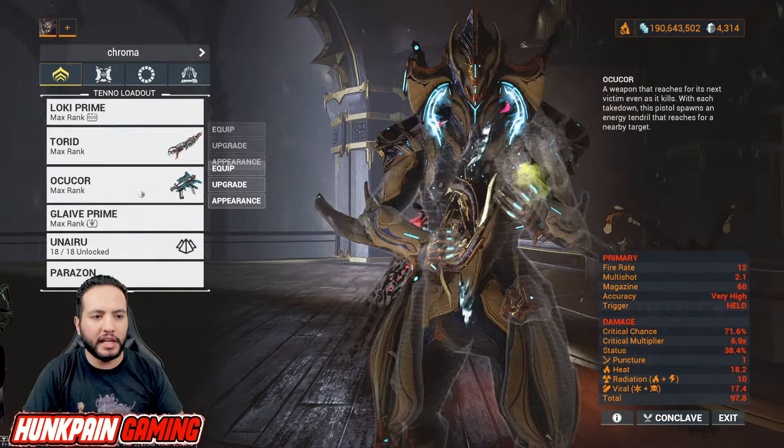First thing you will notice is that they will come to you no matter what. It's like they feel where you are. I'm just going to show you the suffering - maybe you didn't even know about the Elite. Look at this, they're coming right at me - it's like they sense where I am. I'm gonna use the Glaive on them - nothing. I will use the Torid - nothing.